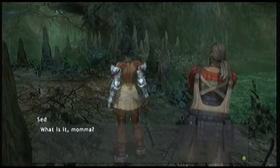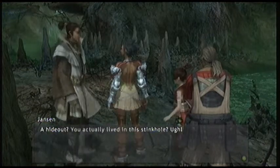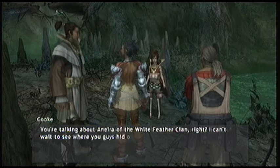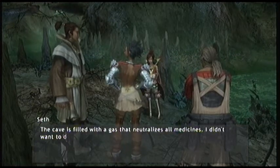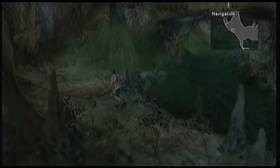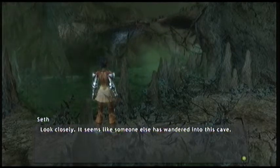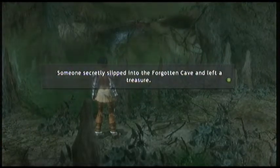Seth actually recognizes this place — this is where she and Anira used it as a hideout. As Jansen said, it's a stink hole. She's going to tell you there are some traps in here. What's unique about this area is that you cannot use any medicines — basically you can't use any items or healing items at all. So you're going to have to rely on your mages very heavily for any type of healing. There's also poisonous water around this area, so anytime you walk in the water it's going to be poisonous. Watch out for that. Walking to the right-hand side here you'll also get some treasure hunt information that's located in the Forgotten Cave.